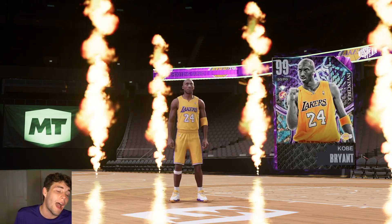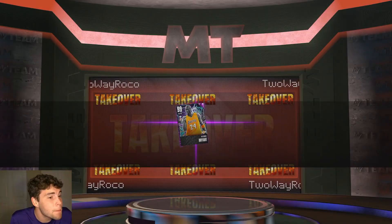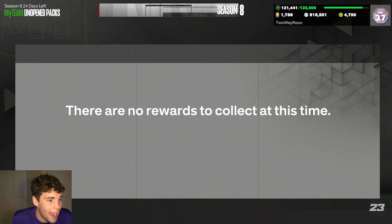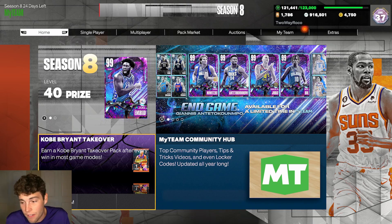I opened up the takeover packs and saw this dark matter glow. I figured it was probably just gonna be the worst version of Kobe — the one that's not very good — but then 2K blessed me with the invincible Kobe Bryant out of the takeover pack. Maybe the odds are juiced because it's the end of the event, I'm not sure.